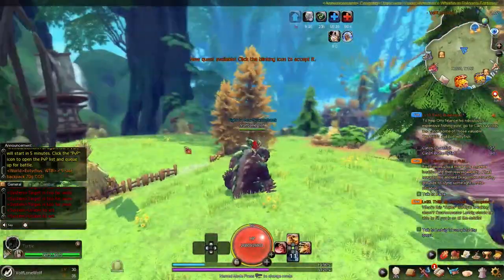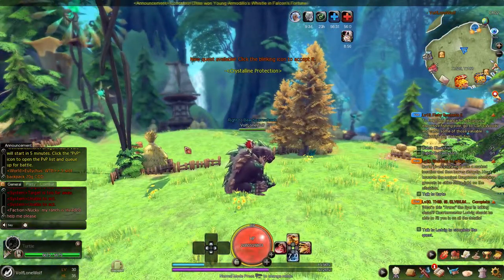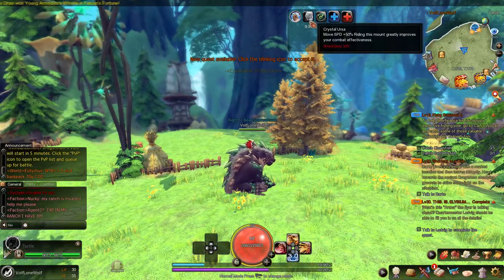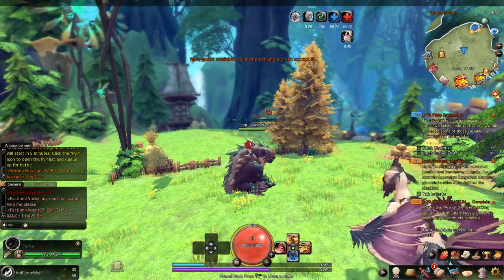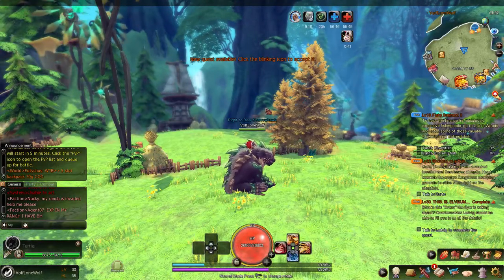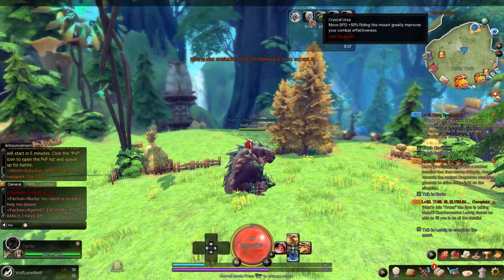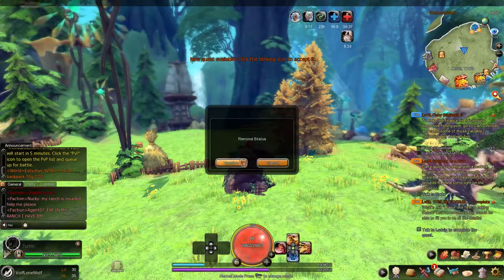This probably applies to the defense version of the ranch as well. I'm not sure about the defense version because it's really weird to figure out — I have not gotten really into it yet. To get off the mount you just right-click the icon, and then you're down.